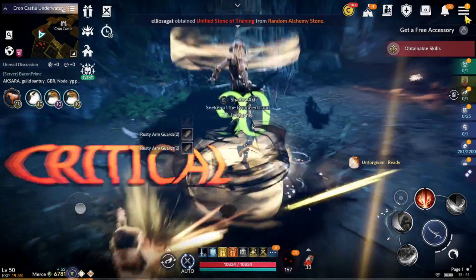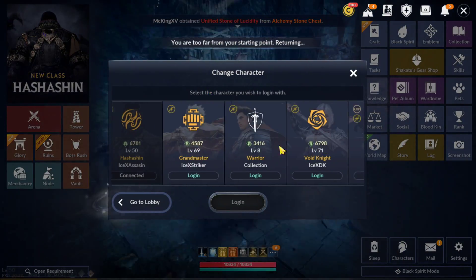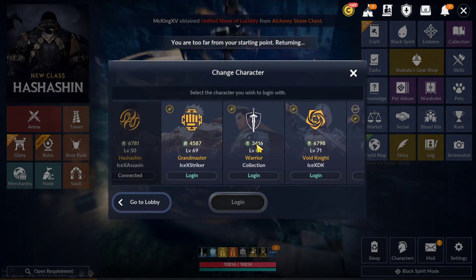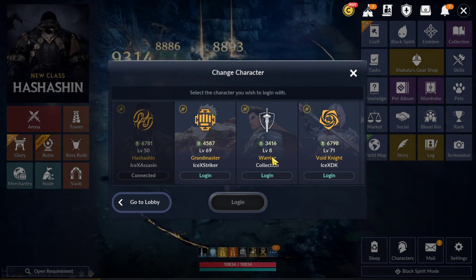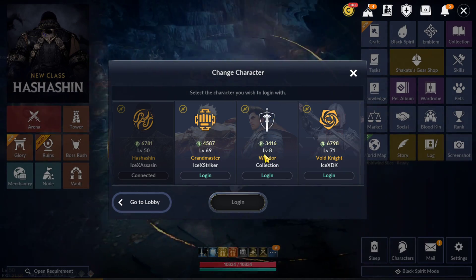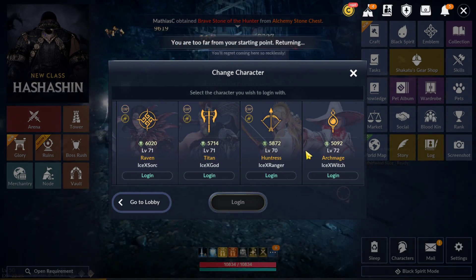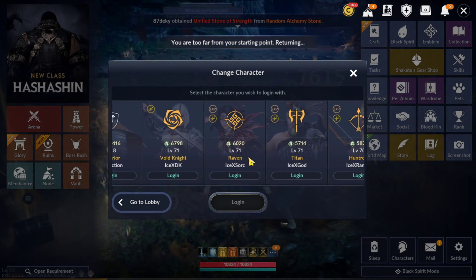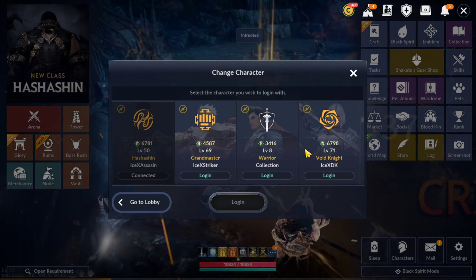This coupon is mainly to swap your class. For example, you will see one class that's still level 8, and I want to make this warrior to level 60 — I'm going to use this coupon. And next, I want to play another class. If you check carefully, I don't have Wakaling here. For free-to-play, you cannot have all classes.